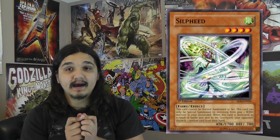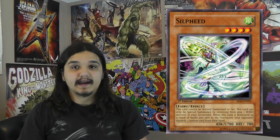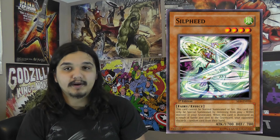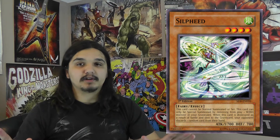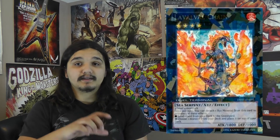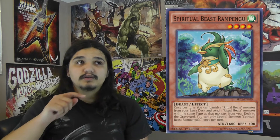Another way to have a great opening hand — since I'm running two Sylphides — is with Rampengu and Sylphide. The optimal play is Elder and Kanahawk, and there's one play better but it involves opening D-Fischer, which requires three perfect cards. But Elder and Kanahawk is amazing. With Rampengu and Sylphide you summon Rampengu, use his effect banishing Ulti-Kanahawk and sending the regular Kanahawk from the main deck to the graveyard. Then you use Sylphide to banish Kanahawk and special summon Sylphide from your hand, then go into a Laval Chain.